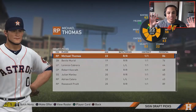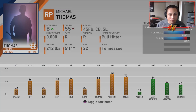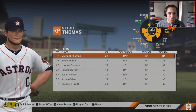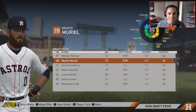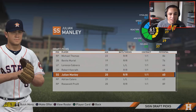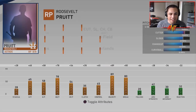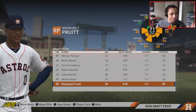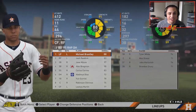Let's take a look. The CPU signed everybody — Michael Thomas, 55 overall, 86 potential. We got Benito Muriel, 50 overall with 76 potential. We got some really bad 60 potential players, and then Roosevelt Pruitt, 71 overall, 89 potential. I guess that's okay. Let's see how we are at the trade deadline.